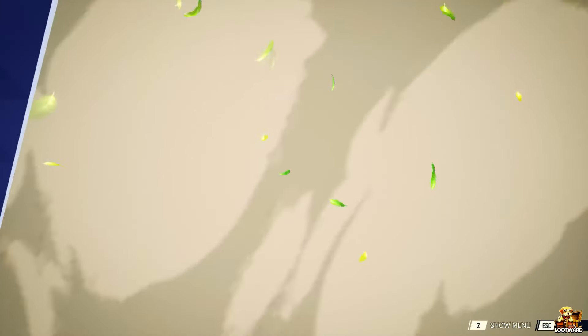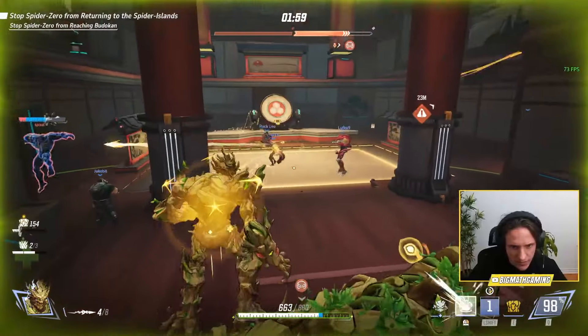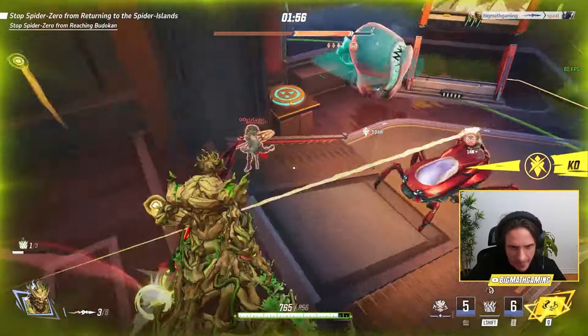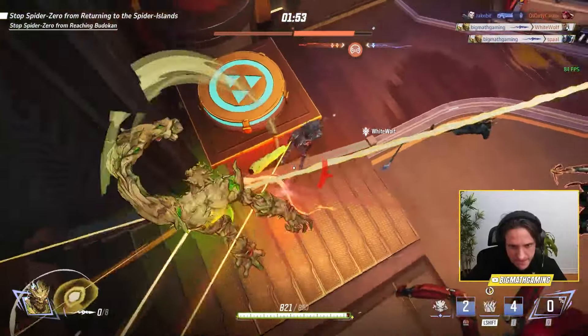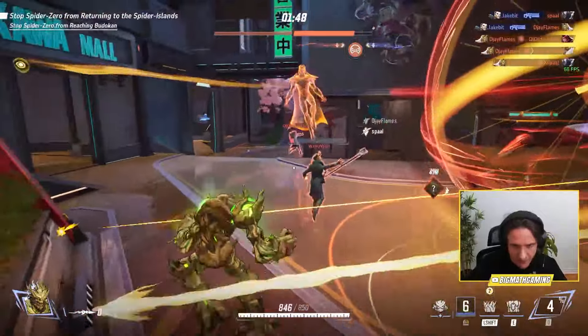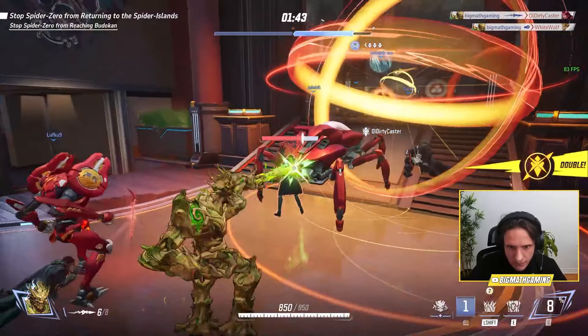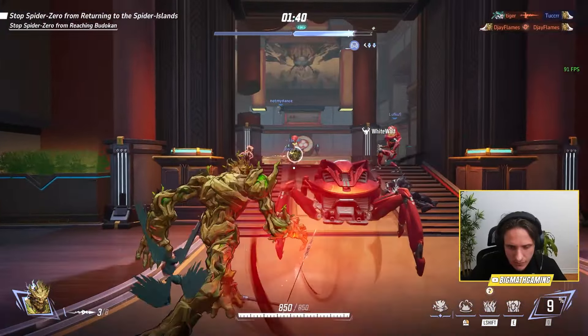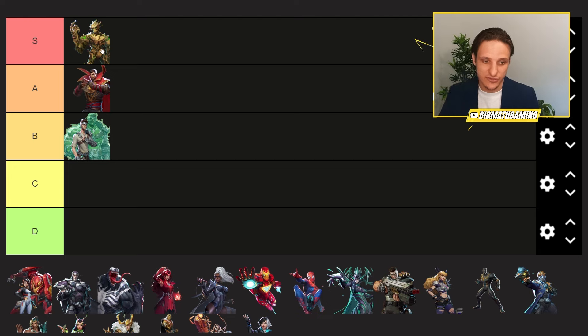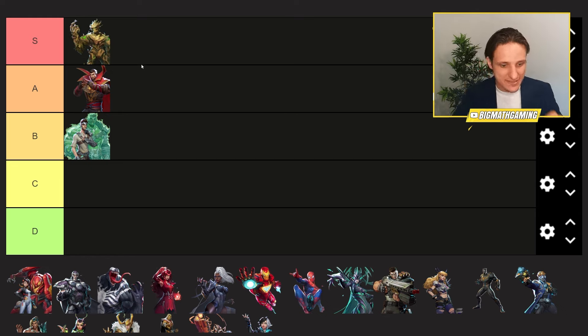Groot is next and Groot is definitely S tier. Groot still does so much damage. His walls are still extremely, extremely powerful. Not a lot of change really to Groot, but his whole role in the meta is actually better. Really good to deal with those Spider-Man and Venom type characters, but he's a little bit weaker to Iron Man and flying characters that have been more prominent in the meta. I'd go bottom of S tier, but Groot is one of the best tanks for sure.